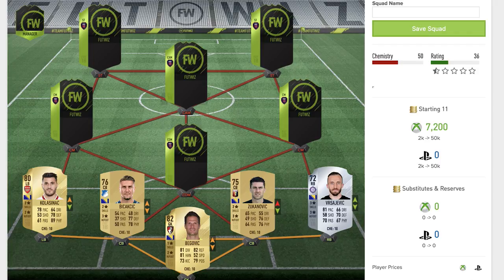Moving across to the left back, that is Kolasinic — I think that's how you say his name. He's the brand new Arsenal signing, I believe he came from Schalke. He looks like a fantastic card in FIFA this year. He's a left back, 80-rated rare gold for Arsenal in the Premier League. Two star skill moves, two star weak foot, 78 pace which is pretty good for a left back. He's got 78 defending and an absolutely incredible 89 physical — I don't think I've ever seen that on a left back base card before.